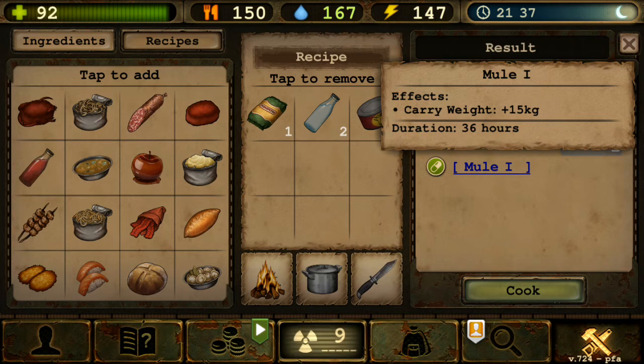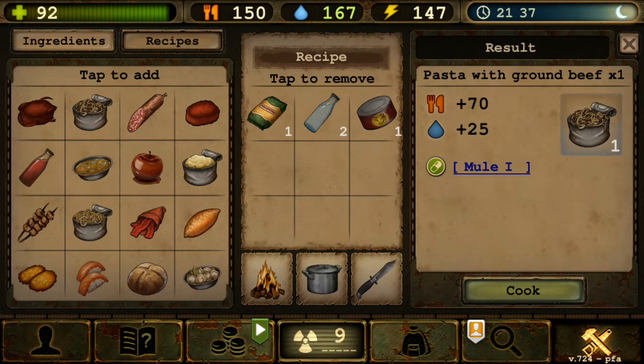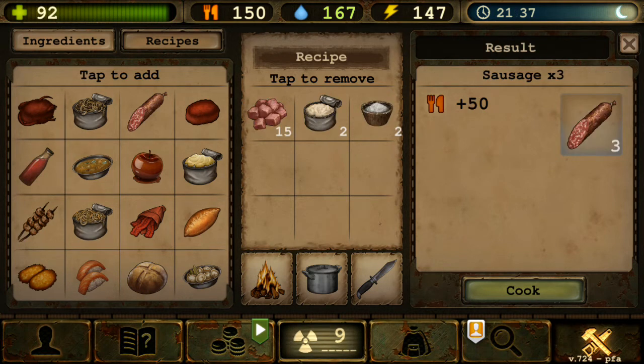This is especially helpful early game when you don't have backpacks or vehicles, so increasing carry weight by 15 kilograms always helps. It also gives you 70 food and 25 water, although I believe this got nerfed — I think it was around 150 before.